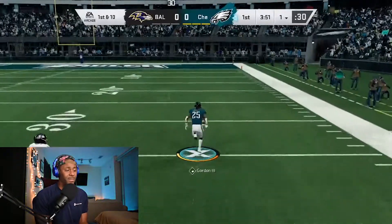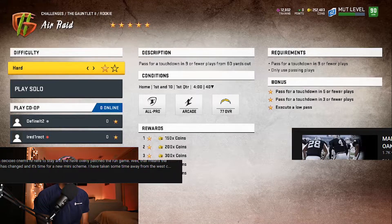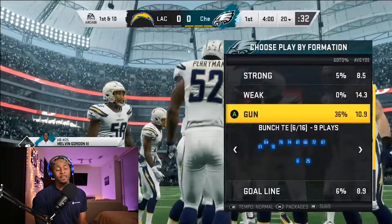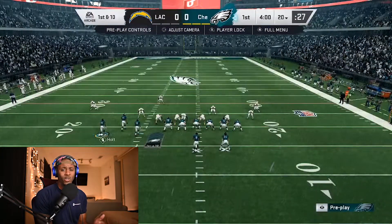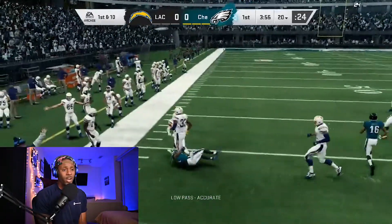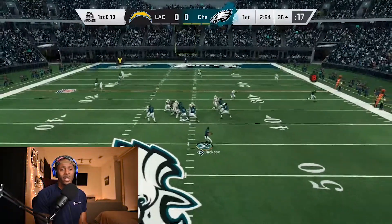Breaking tackles are super easy — you're only up against a 77 overall team, so spam that stiff arm button, that juke move, or that spin move and you'll be good. Air Raid is also pretty easy. I use the Oakland Raiders offensive playbook — it has a Gun Bunch Tight End set with a Sticks play that's very effective against Cover 3. Motion your receiver out to the boundary, hit him as soon as he makes his cut, and press L2 or Left Trigger plus down to execute a low pass to get that fifth star.